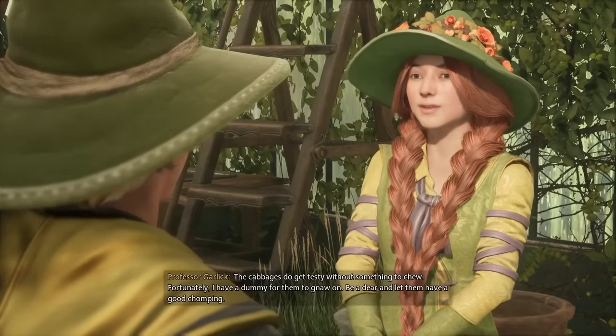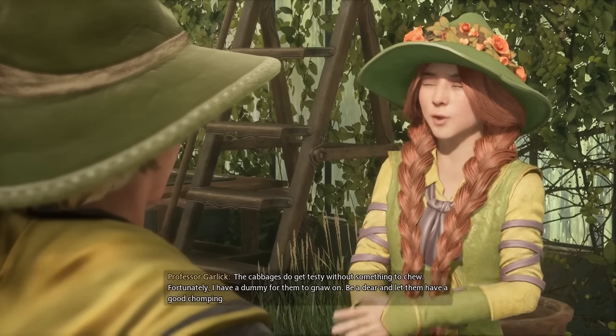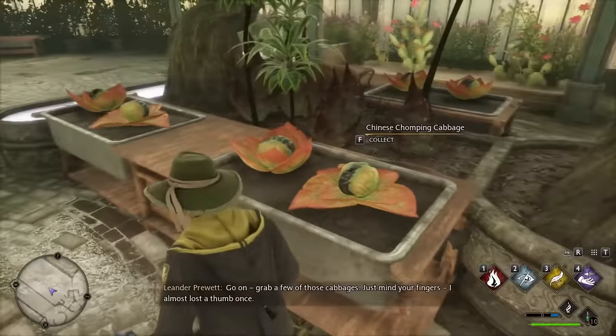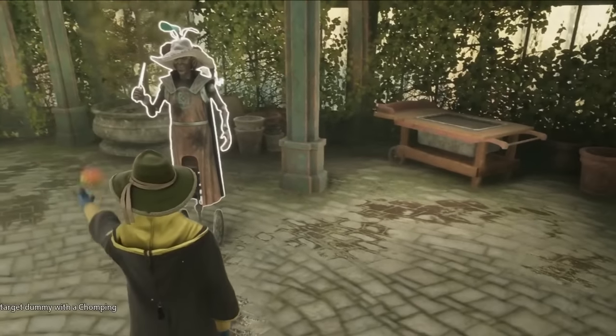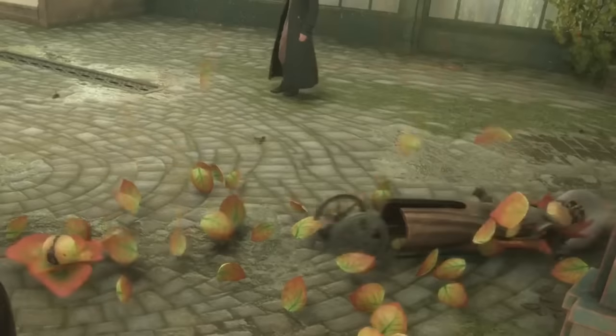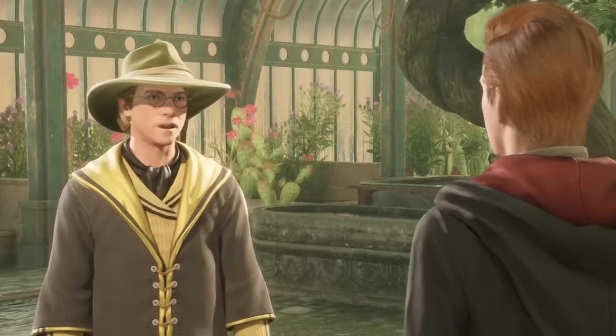I just finished the prologue and a couple classes that don't matter because they aren't Herbology class, and Professor Garlic asked me to pick the Chinese chomping cabbages and said I could try them out on the practice dummy. We can throw three out of this — look at them go, look at them biting through that. I know it's just a practice dummy, but can you imagine if we use those on a real enemy? Trust me, Leander, I was imagining it the entire time.